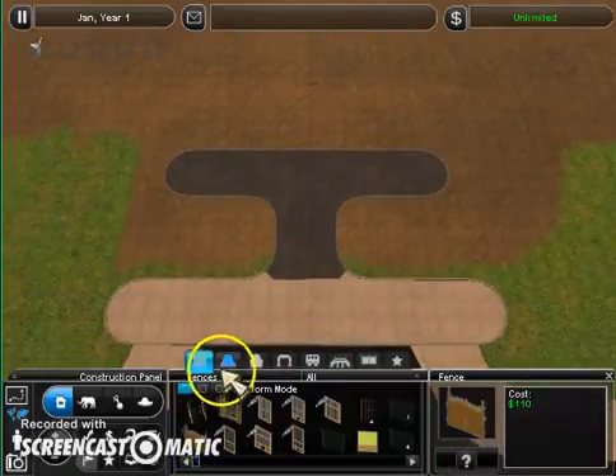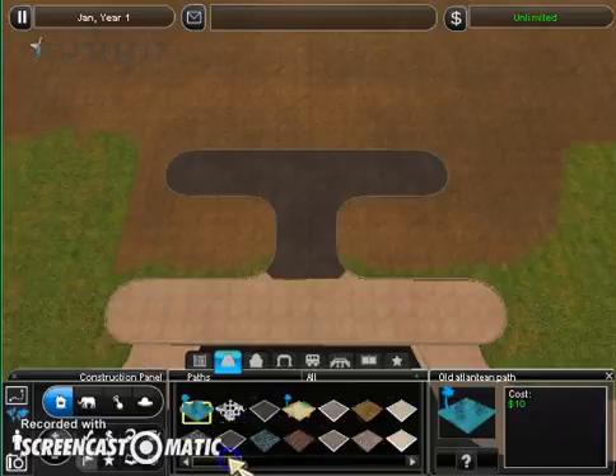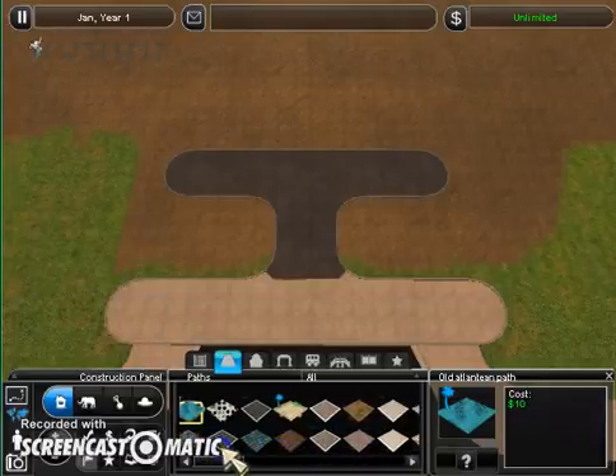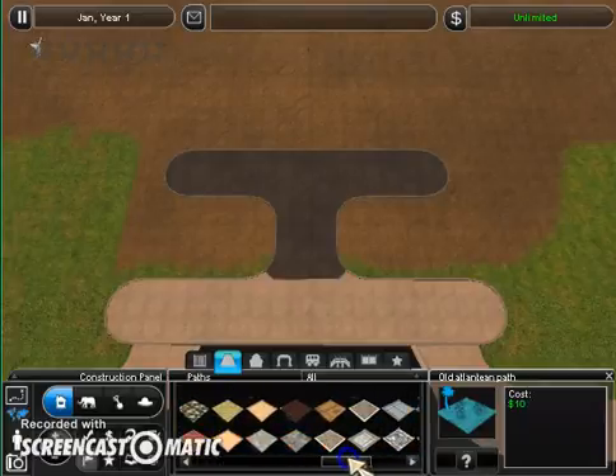I'm going to call it a type of zoo, and when I'm done, you guys are going to be so amazed — you're going to be like, 'oh my god, that's the best name ever, why didn't I think of that?' So basically it's going to be Tropical Rainforest, so I need to pick a kind of Tropical Rainforest-y type of path.